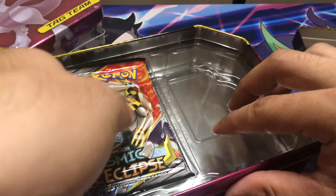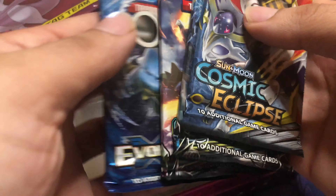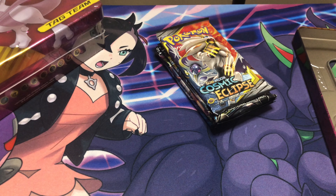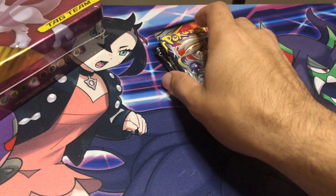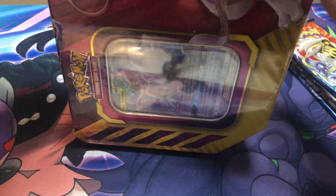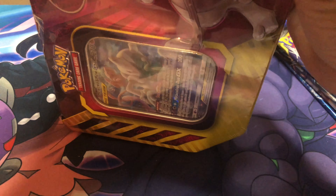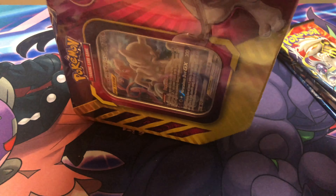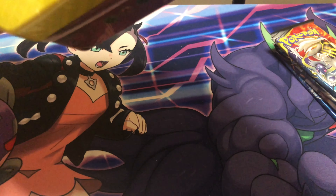I think it's called a marker — Cosmic Eclipse, Lost Thunder, Celestial Storm — no Unified Minds. That's fine. We've got an X and Y pack in here, so maybe like every other video on the channel besides Vivid Voltage, we can finally get the Charizard — or we've already gotten a Charizard but a different one this time.